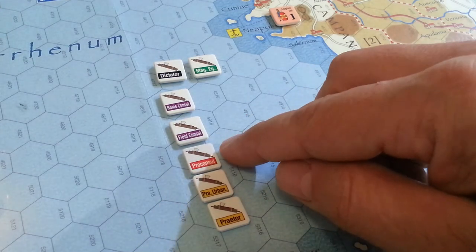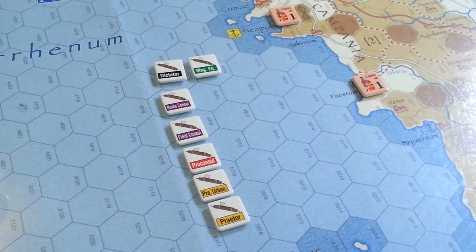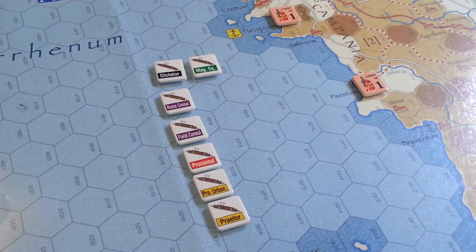Pro consuls can be prorogued as well. If you want to keep a pro consul on the board, you can simply roll him over to the next year, assuming he had a province assigned to him — that's one of the preconditions. There are also conditions for which army prorogued consuls get applied to: ideally you want to apply them to an army in the same province as the magistrate, or a consular army in the magistrate's assigned province, or another available consular army. It's fairly flexible.